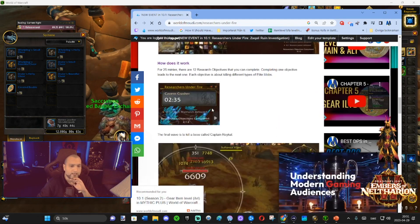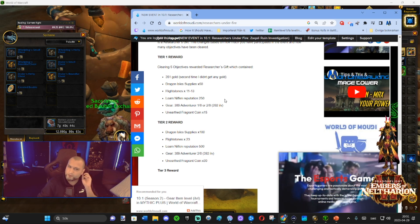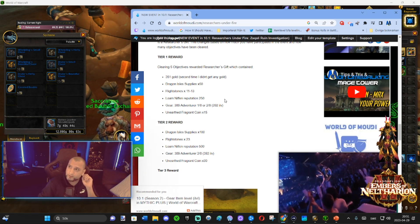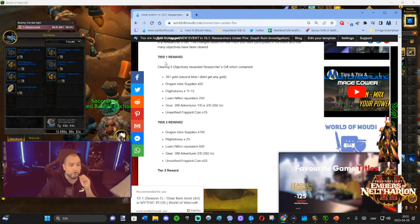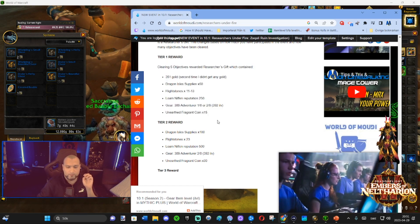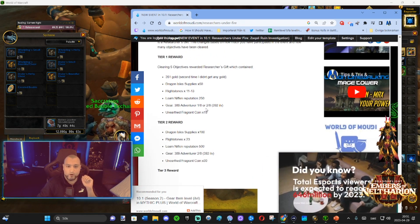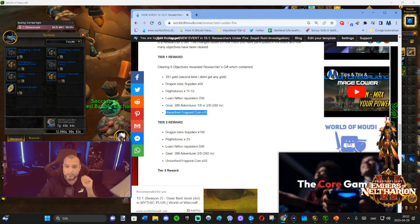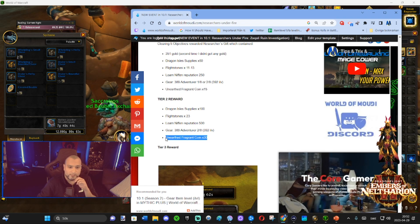The Research is on Fire event happens roughly every hour and you can get rewarded three times from it. It's an event where you have to complete 12 objectives within a 25-minute timer. Completing fewer objectives rewards tier 1, completing more rewards tier 2, and completing most or all rewards tier 3. Tier 1 rewards 15 coins, which is 15 fragments — exactly one crest.